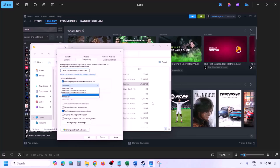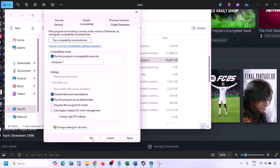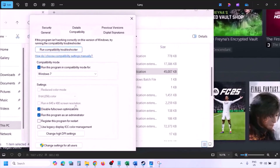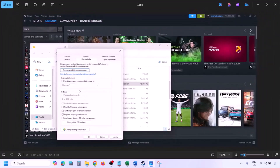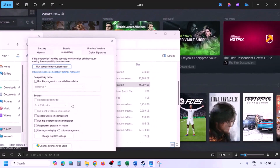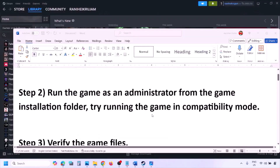If still not working, select Windows 7 in compatibility mode, hit Apply, click OK, and launch the game. If still not working, put a check on 'Disable full screen optimization,' hit Apply, click OK, and launch the game. If none of these work, uncheck all the boxes, hit Apply, and click OK, then follow the next step.